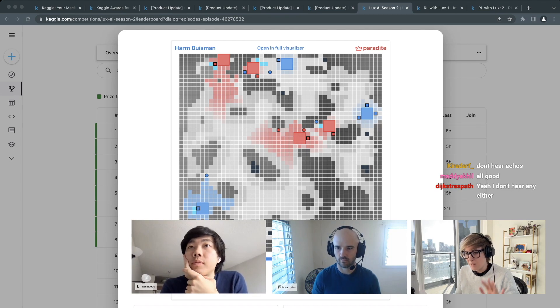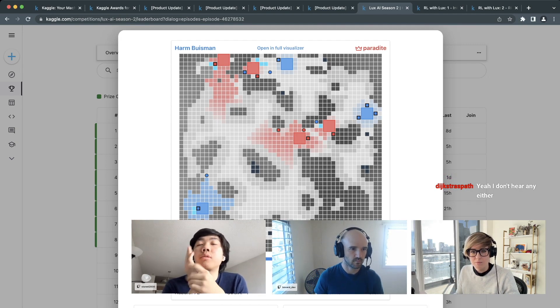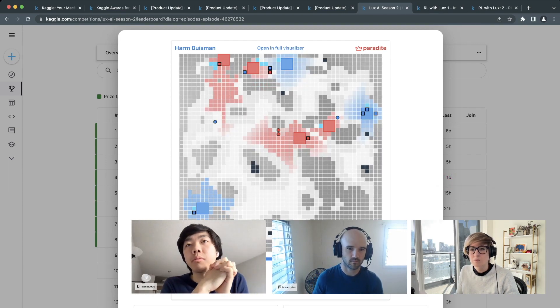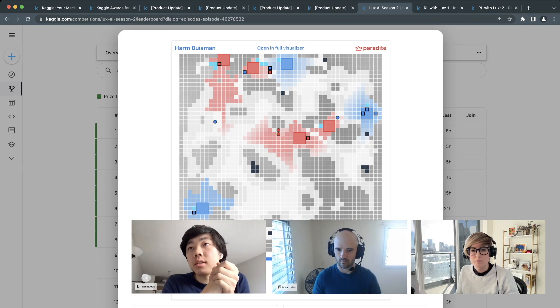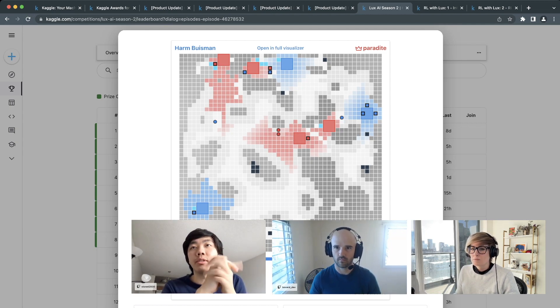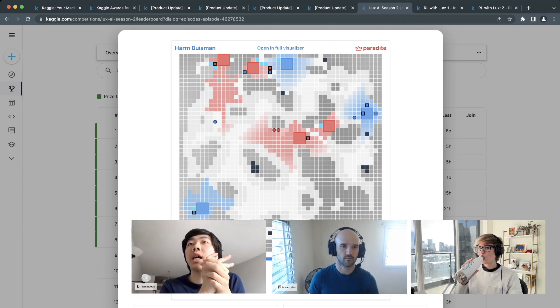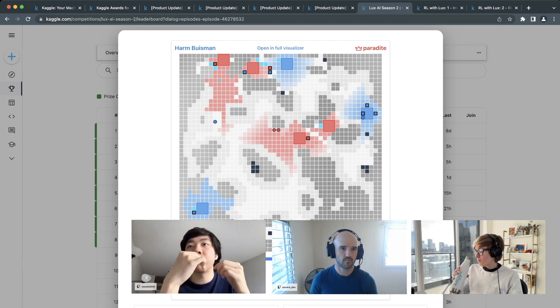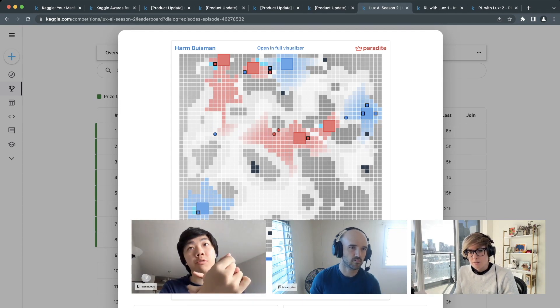As you play through the game you'll start noticing lichen grow. Red team has their own lichen, blue team has their own. Lichen can only grow on tiles with no rubble, so you see it naturally fill the map. This introduces interesting spatial control strategies — you need to place factories near water sources but also near spaces where lichen can actually grow.